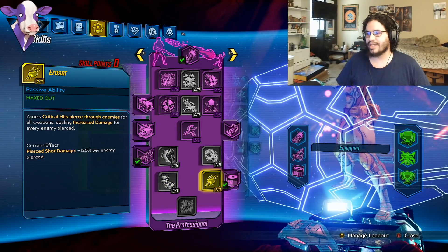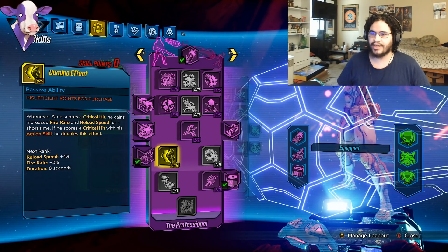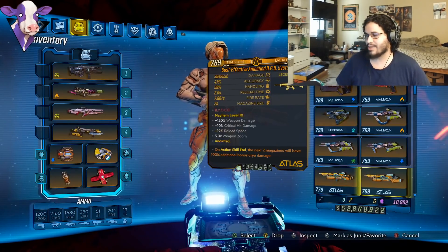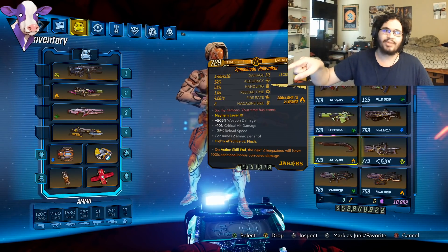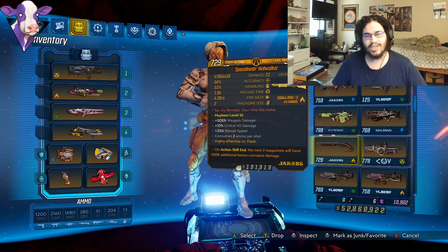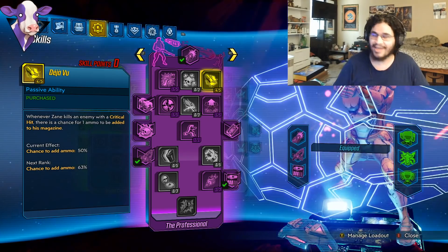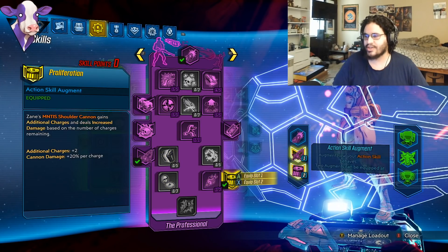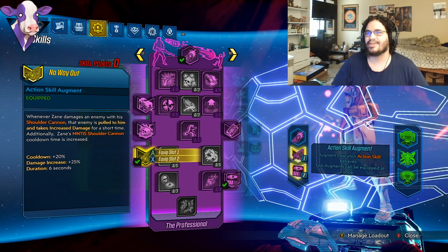In the Purple Tree, we just wanted to get to Eraser. The points you're going to ask me about are Deja Vu and Domino Effect. I didn't take any Domino Effect because Zane has tons of reload speed and fire rate. I went for Deja Vu because, in combination with Jacob's weapons — specifically the Hellwalker — it's very good. If I one-tap an enemy with the Hellwalker, I get to keep my next-to-magazine anointment activated. Same goes for weapons like the Skull Masher or other Jacob's Snipers. Deja Vu is a great skill for Jacob's weapons. The main thing is to get Eraser and the two best augments for the Mantis, which are Proliferation and No Way Out — by far the two best augments.